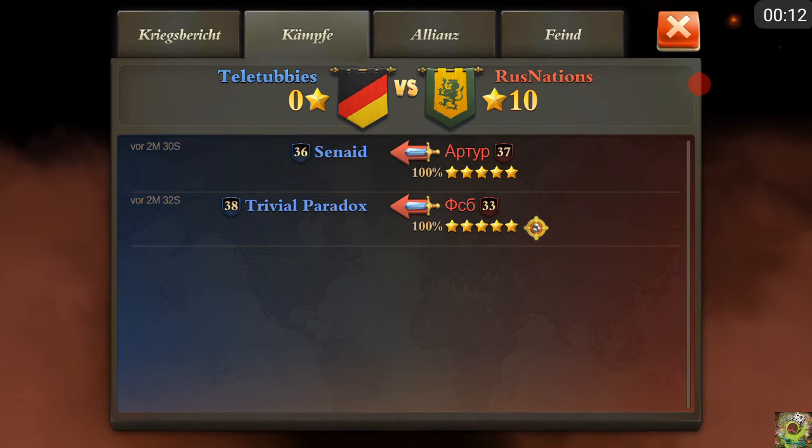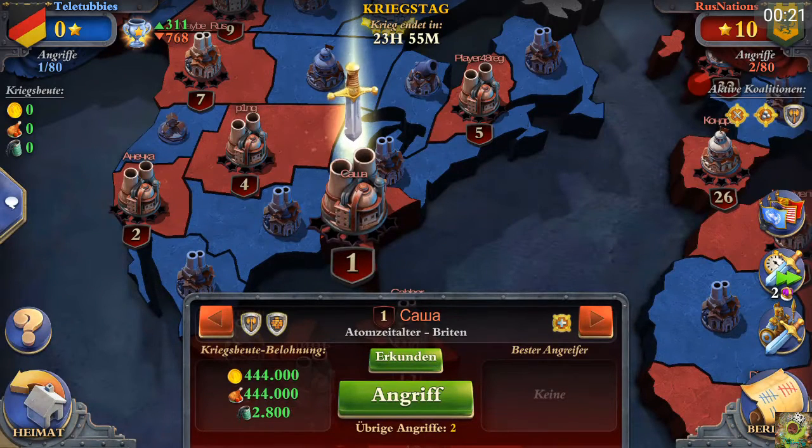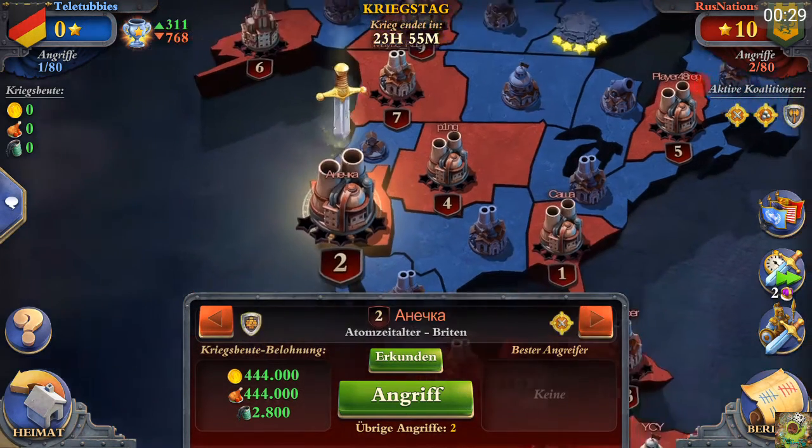We already got two five stars with some severe attacks. These attacks are quite unimportant among places 30 up to 40 — there the war is not getting won among these places. The enemies have six atomic age players with quite decent bases, high level walls and some pretty defensive coalitions.